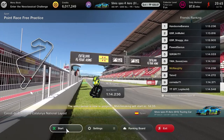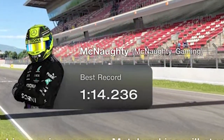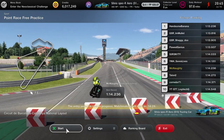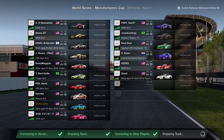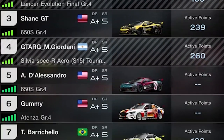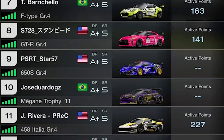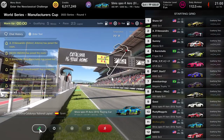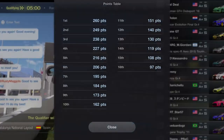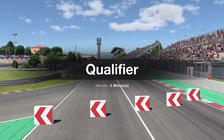I did a couple laps around here for practice and I was able to get down to 1:14.2. I'm going to need every bit of that speed because this lobby is chock full of A+ drivers — we just recently gained an A+ ranking — so a lot of competition here as we go into qualifying, with 260 points up for grabs to the winner of this split.